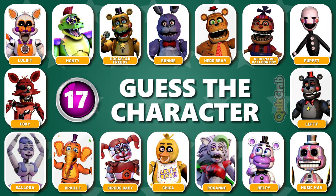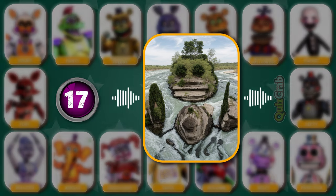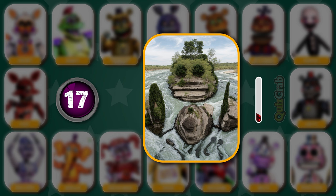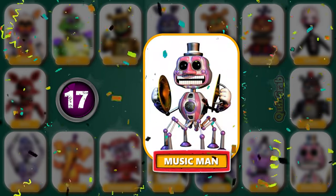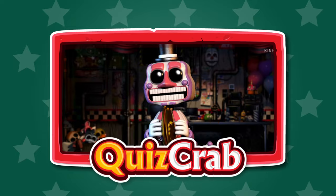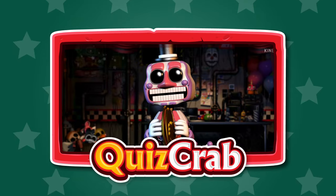Round 17. Squint your eyes. Voice clip: 'You and I will be making music together.' What about this one? Can you guess? 'You and I will be making music together.'